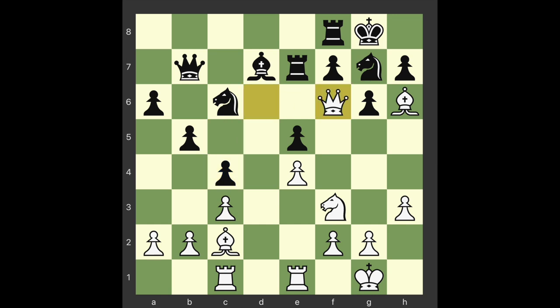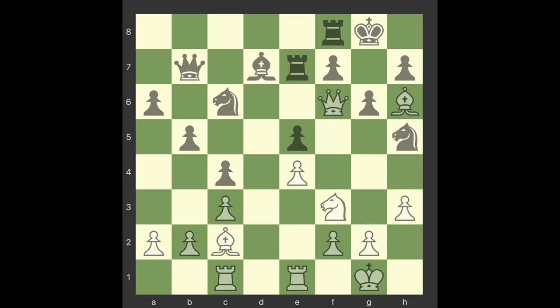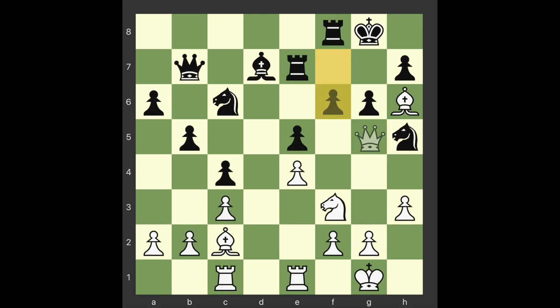Queen f6 — with this move, which incidentally threatens instant mate, white fastens another piece in the holes in black's position created by the move g6. White's advantage is decisive and the winning procedure should be, as the books call it, a matter of technique. Knight h5 — black stops the mate and attempts to drive the queen away. Queen h4. It would be a mistake to play 23.Qg5, as black, instead of moving his threatened rook on f8, would first play 23...f6, banishing the queen from his premises. Knight g7 — the knight blocks the bishop's attack on the rook and is prepared to counter 24.Qf6 by 24...Nh5, repeating the device of harassing the enemy queen.